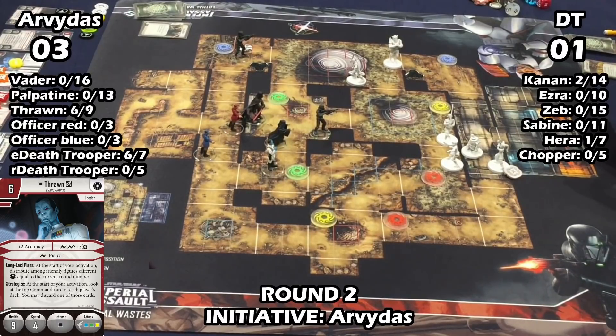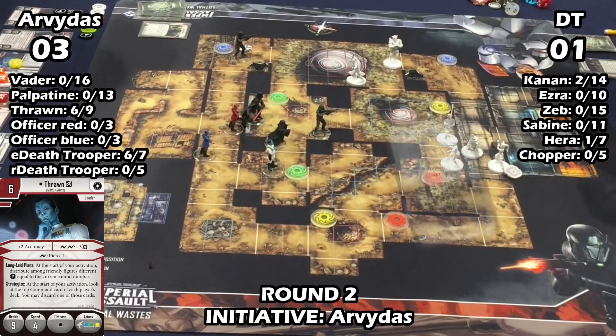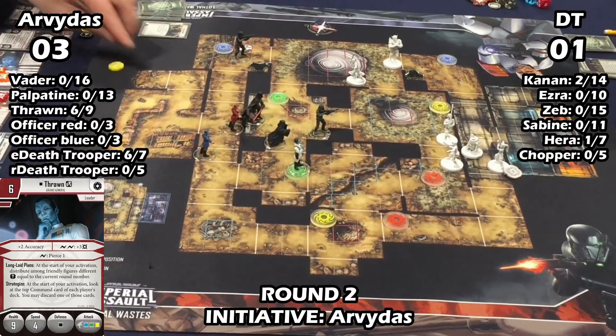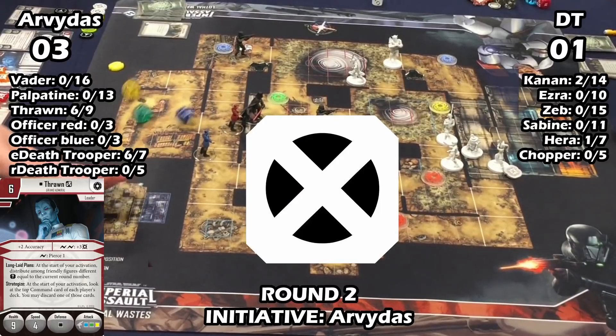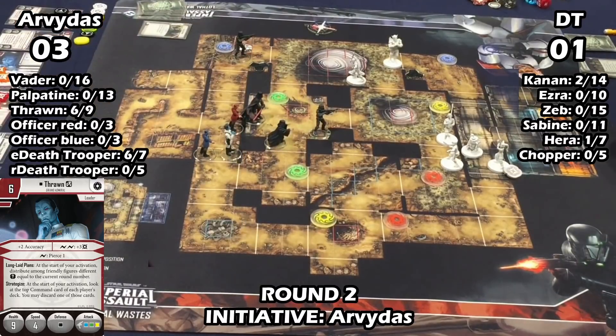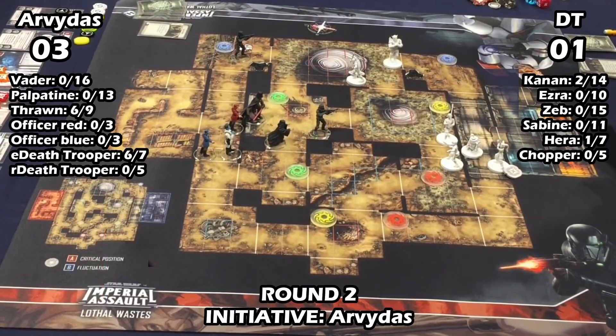He has to go with Thrawn now, otherwise I could just use Specter Cell and kill him with Sabine. He's got a surge on Thrawn and mills — discards my Strength in Numbers, which I really could have used. He makes another long-range shot at range seven for Thrawn, and I got the dodge on that one. So far he's really falling behind on the damage race — he missed the earlier attack and I got the dodge on this one. Sabine is still full health.